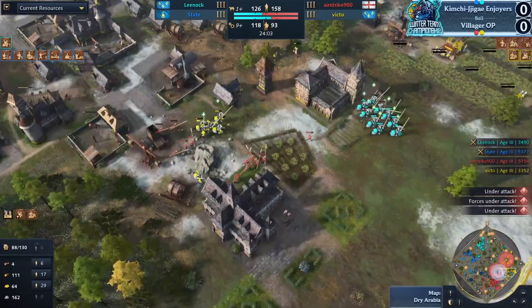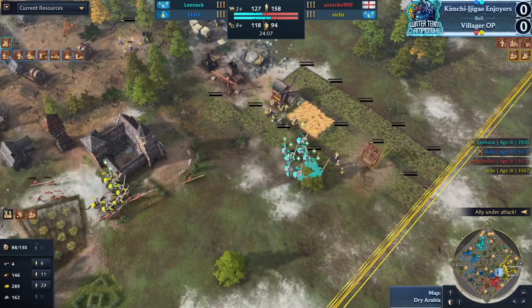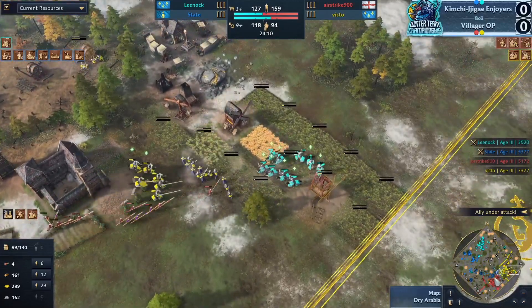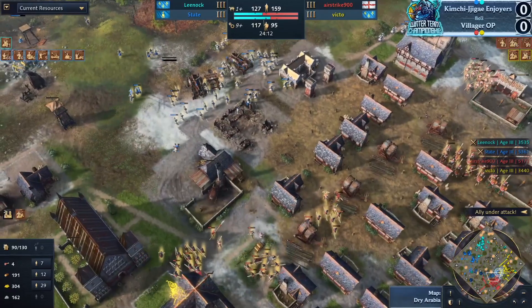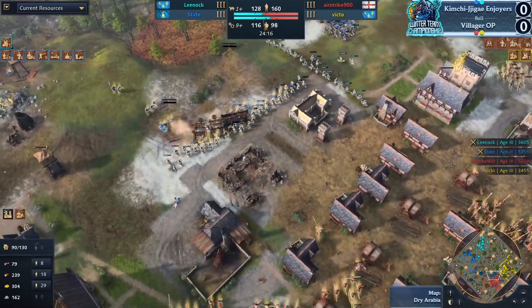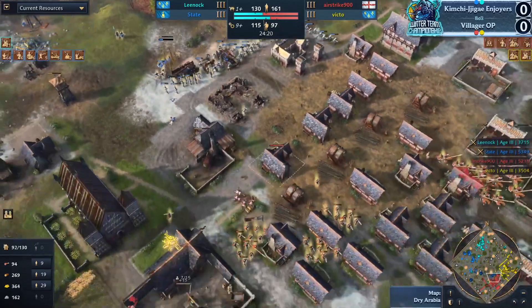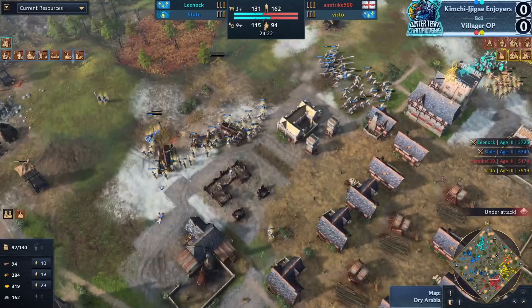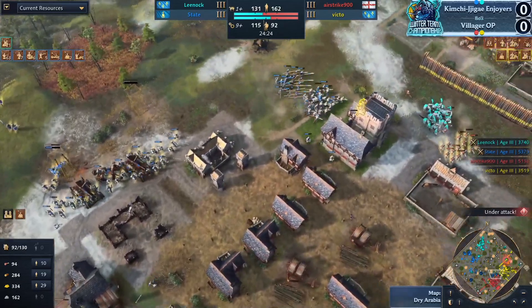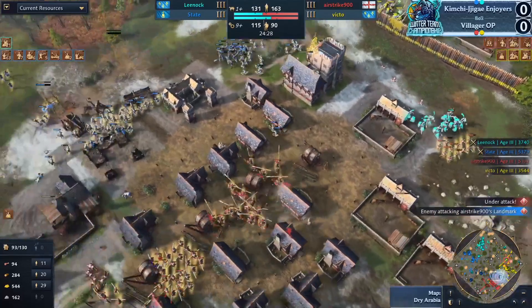The push is coming in on the front — look at the archer mass coming out for State. This is absolutely huge — 64 archers for him. A mangonel shot going down once again and the longbow numbers are starting to fall. He's going to hang out here — there's a big horseman mass growing for Airstrike, really wanting to take a good engagement against him.